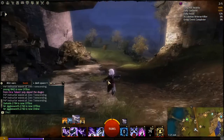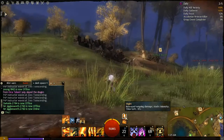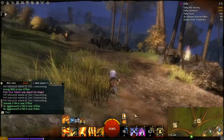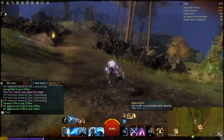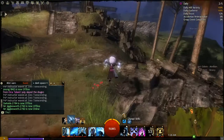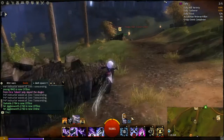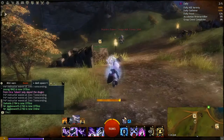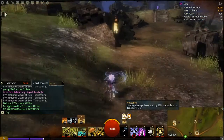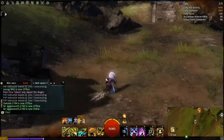I'll go over them each one more time. Starting with boons: Might shows a sword-type icon, stacks in intensity, and increases your character's outgoing damage — both condition and direct damage. Regeneration causes your character to gain health every second and stacks in duration. Third, Swiftness increases your character's movement speed by 33 percent and shows a shoe icon. Fourth, Protection reduces incoming direct damage to your character by 33 percent — condition damage is not reduced by Protection.